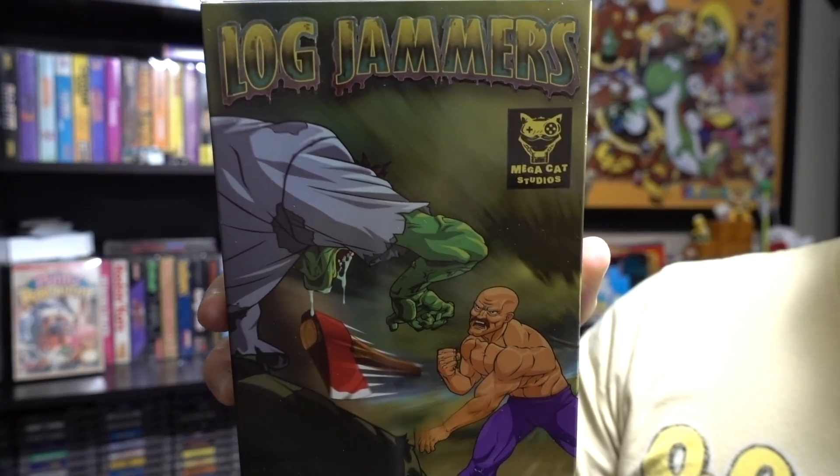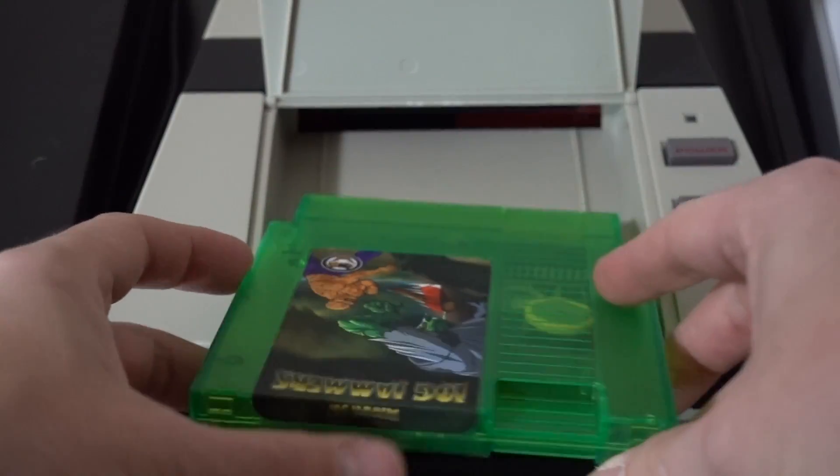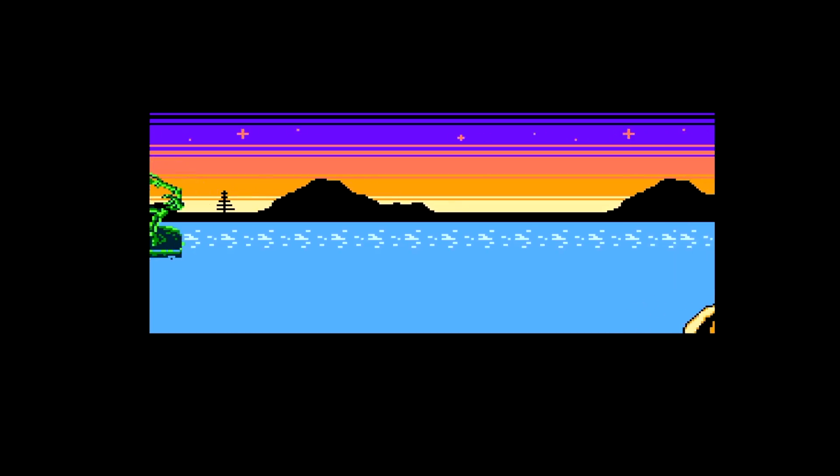Hey everyone, it's Darby from Blue Television Games and today we'll be checking out something really cool. It's a modern NES game called Log Jammers. This was sent to me from Mega Cat Studios to check out today. We're going to unbox it, check out the quality of the cart and the manual and all that good stuff, and then we'll pop it into my Nintendo and try it out.